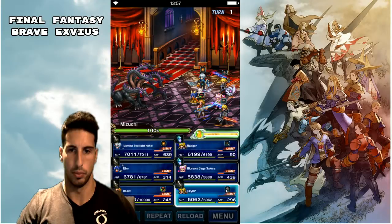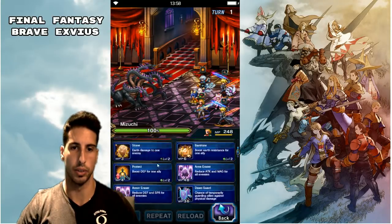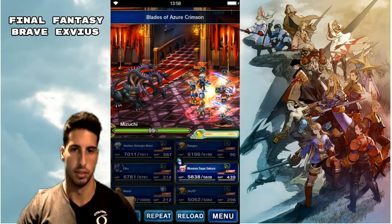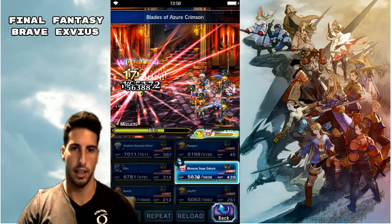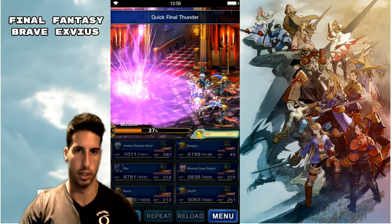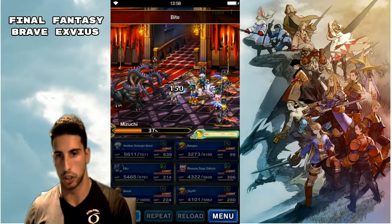We're gonna see if we can boost our attack a little bit on this guy — I can't remember if he takes physical damage. Looks like he does, so we're gonna do this. We're trying to get some magic power into it. My computer is lagging really hard. The boss is a little bit harder on this turn — he didn't die first shot, but we're gonna be able to take care of him.